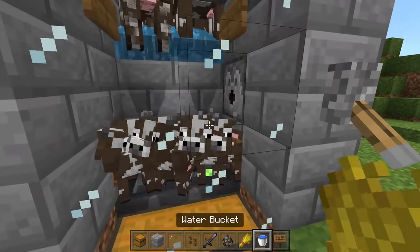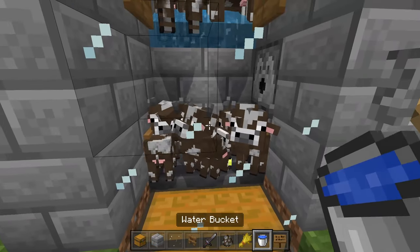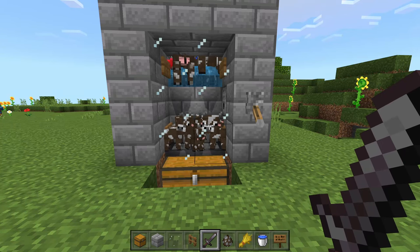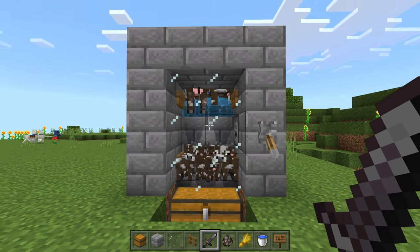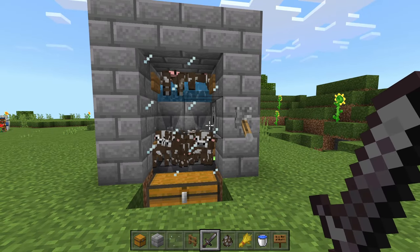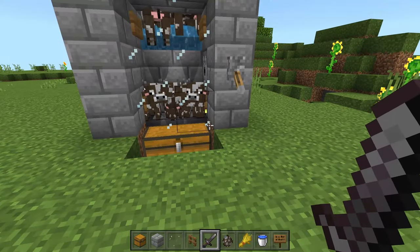We'll then use the dispenser to have the lava get dispensed, which will then kill the adult cows. The great thing about this farm is you can breed those cows up top about every two minutes or so, so you could really get this thing going and just have a constant flow of cows.